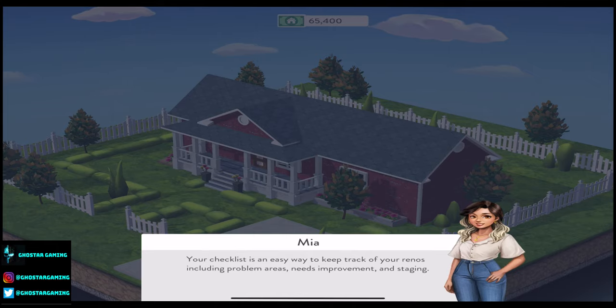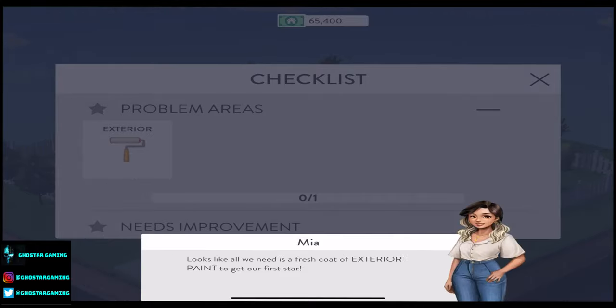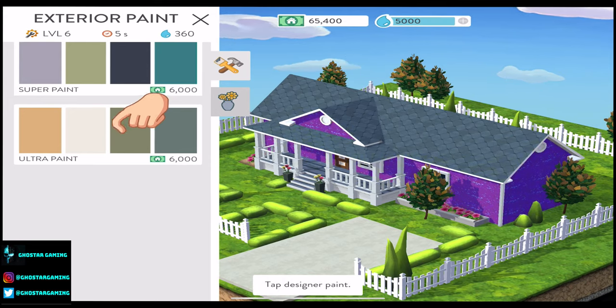Your checklist is an easy way to keep track of your renos including problem areas, needs improvement, and staging. We click the checklist. Finishing renovations on your checklist will award up to three stars so you'll know when to list the house for sale. Looks like all we need is a fresh coat of exterior paint to get our first star, so we're going to click the exterior.